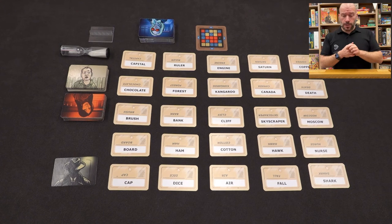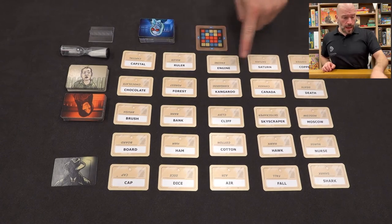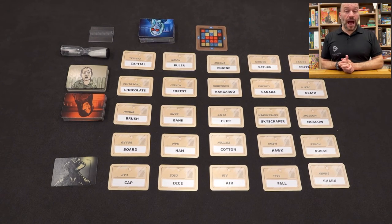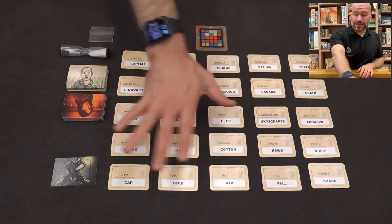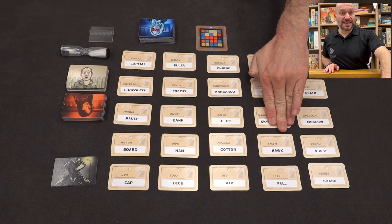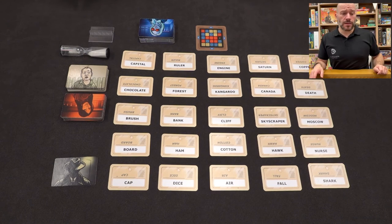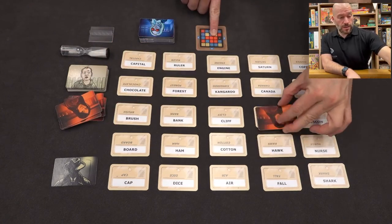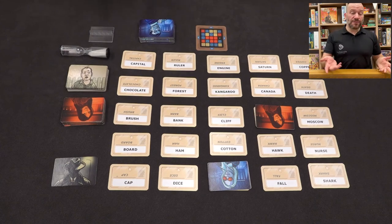You can do clues with only one answer, but it's more of a challenge and more fun to link more cards. With 'air' and 'fall,' maybe I'd say 'high' — that's my clue. I can't use two words, can't use any word on the board, and can't use any part of a word on the board. So with 'high,' my team might think skyscrapers are high and choose skyscraper — but skyscraper belongs to the other team. Air is ours, so that shows the risk.